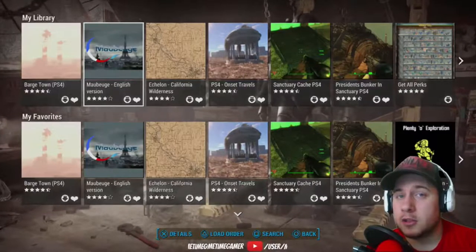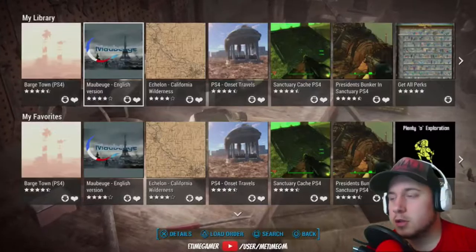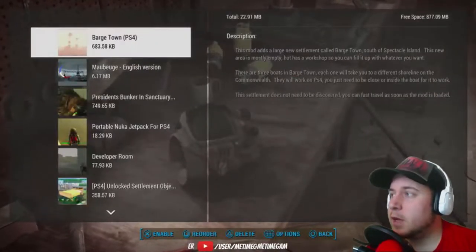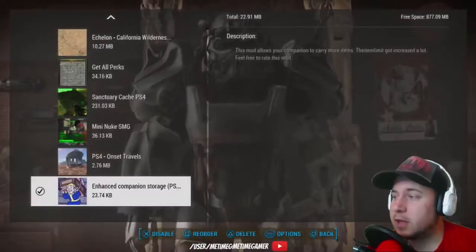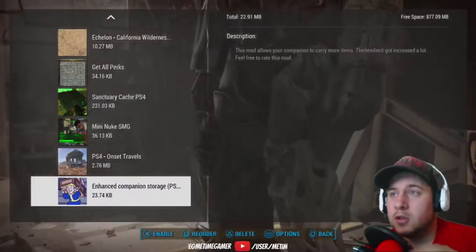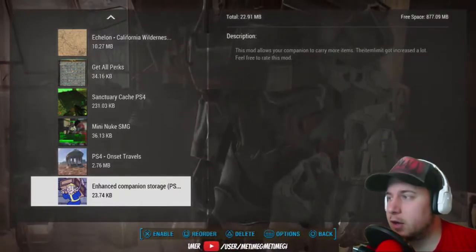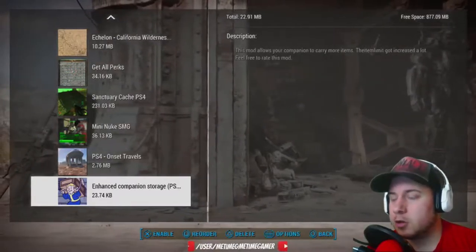Before you get into the game, you want to figure out your load order. Press Triangle and it gives you all the mods you've downloaded so far. The ones that are active have a checkmark beside them, and by pressing X you can disable them instead of going to each separate mod and adjusting it individually, which would take forever given the decent amount of mods available.